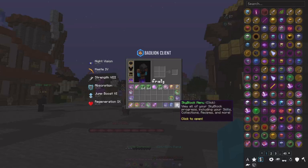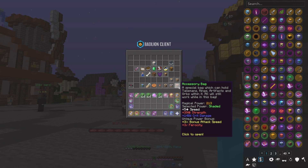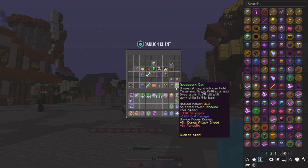Now the last part — the most important part — is your accessories. You need a lot of accessories; they give you a lot, especially with this new update where you can choose your power and the magical power. As you can see, I barely have any and I already have an extra 148% crit damage.